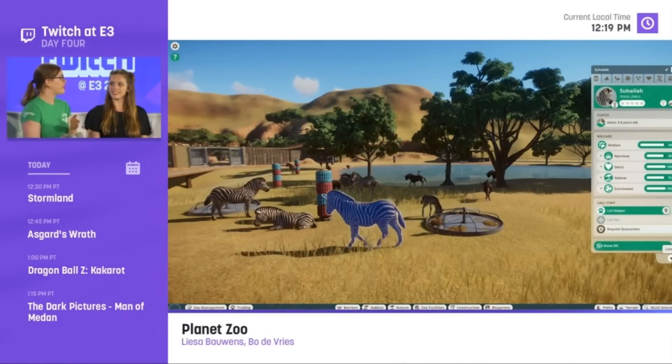We pause here for the first time clicking on an animal — 'Suleah,' a plains zebra. There are several tabs across the top. In Planet Coaster there's a star prestige system affecting guest willingness to pay and wait; I notice a similar star system here. Maybe the better condition and mood your animal is in, the higher its star rating, attracting more visitors. You can see: adult, five years old, status, welfare, nutrition, social activity, habitat, and enrichment.